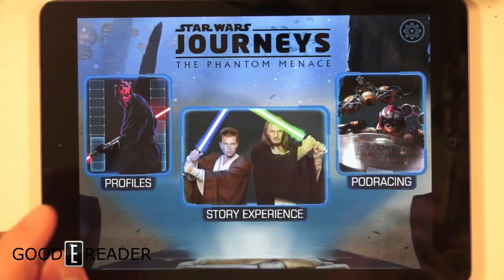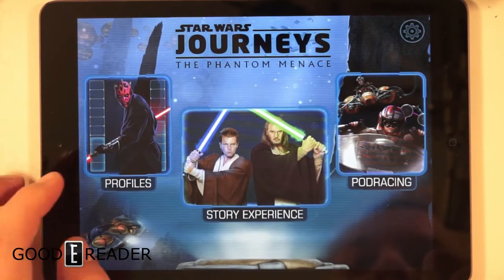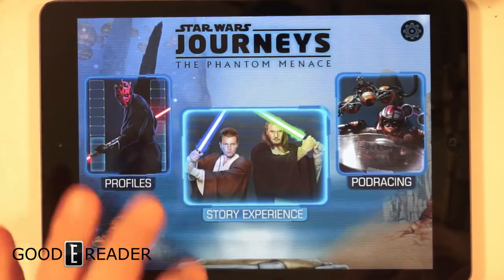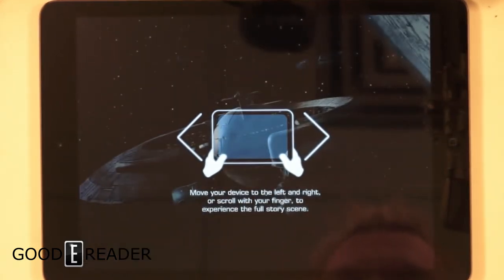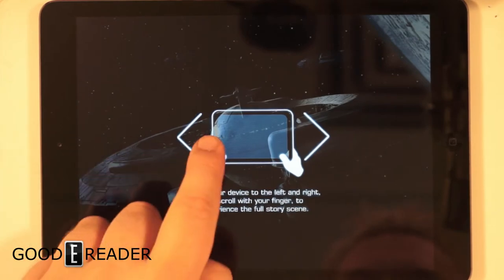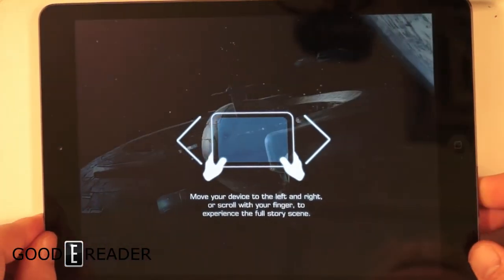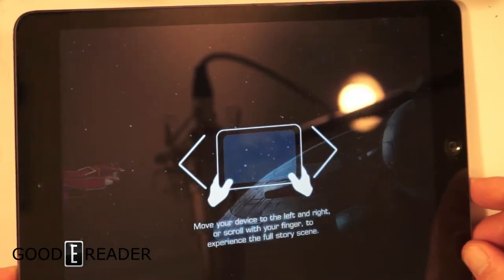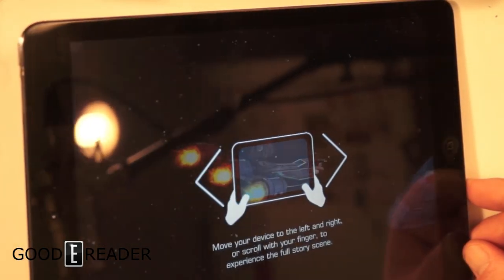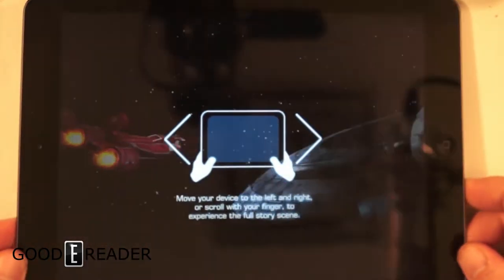As you can see there are profiles, the story experience, and pod racing. Let's just dive right into the story experience. You can move it to the left and the right and actually see things — that's very cool.